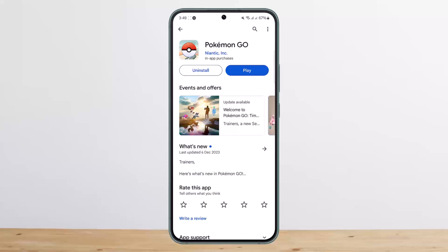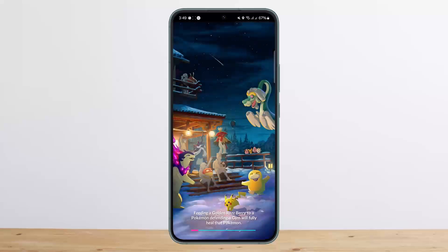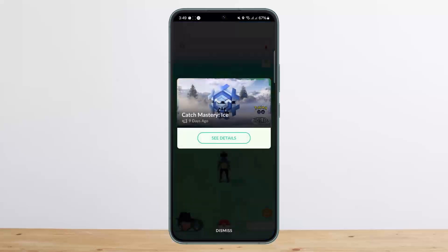If you want to evolve specific Pokemon in Pokemon Go, you'll need Sinnoh Stones, but it's not always easy to get a hold of them. This item was originally introduced back in 2019 and can specifically evolve Pokemon found in the Sinnoh region from the generation 4 games — Diamond and Pearl.